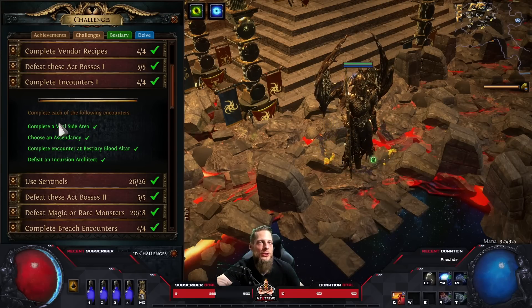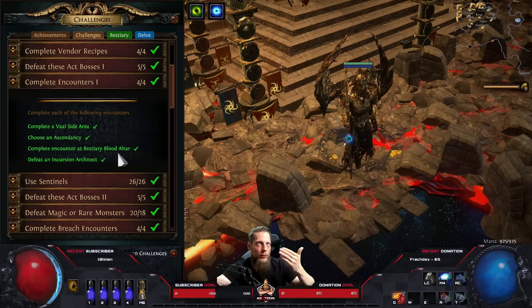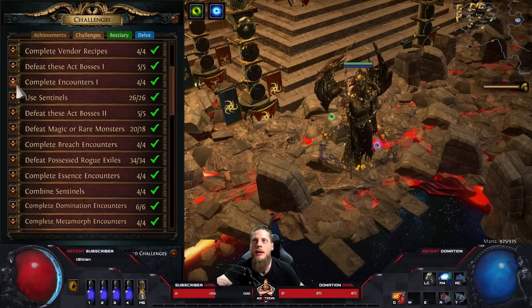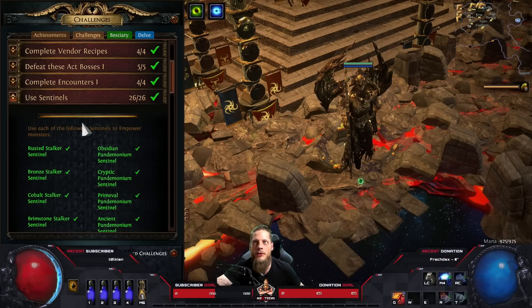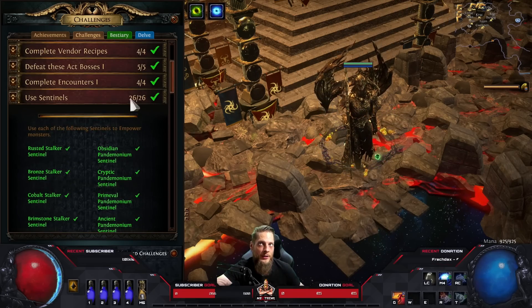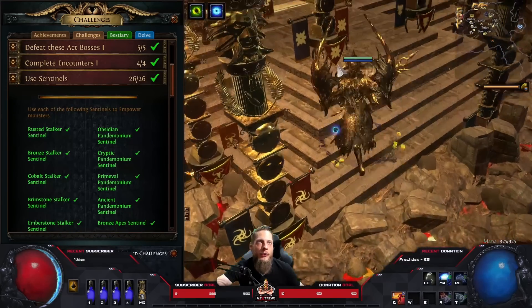Complete a Vaal side area - something you do normally on league start. Choose an ascendancy, complete a Bestiary altar - you even get a quest for that when you meet Einhar for the first time. 'Use Sentinels' was the first challenge where things got a bit weird - you have to use all 26 different versions.